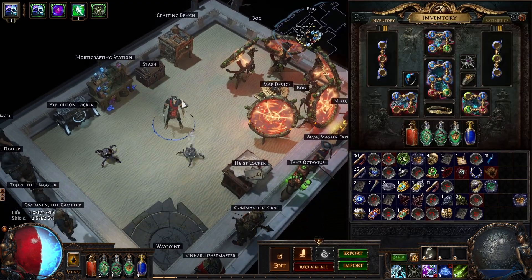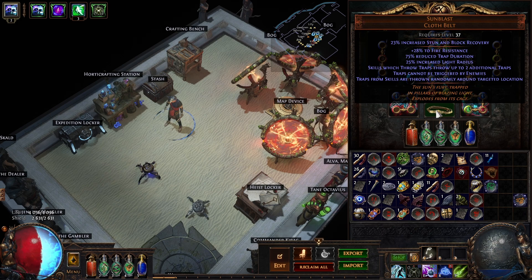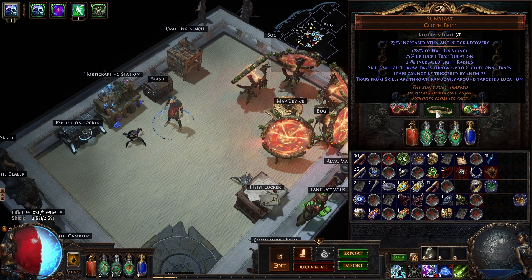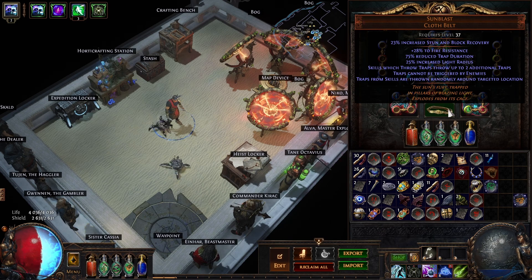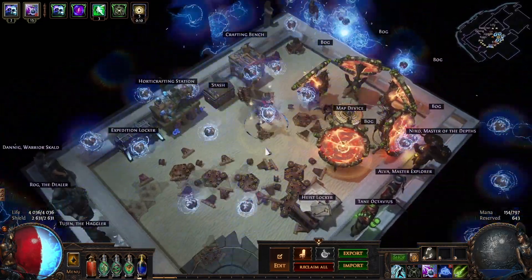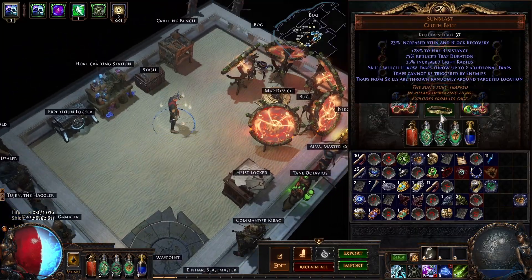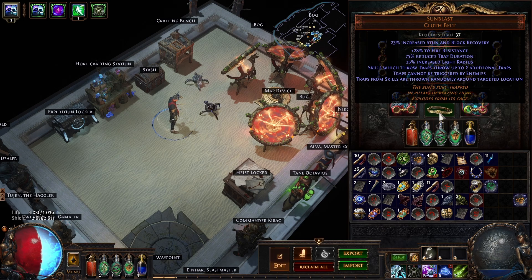How am I scaling Lightning Trap? One of the strongest ways to scale traps is through Sunblast. What Sunblast does is give you plus 2 traps on throw, which is pretty much triple damage for free. The downside is your traps can't be triggered by enemies anymore — they have to trigger by expiring. With a perfectly rolled Sunblast, the traps last for one second, so there's a little delay playstyle as you can see.